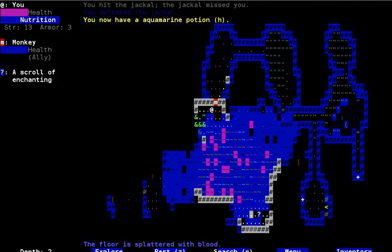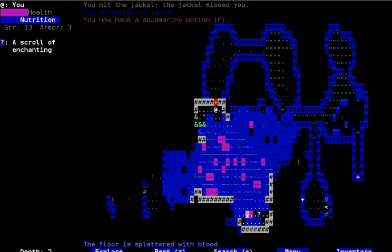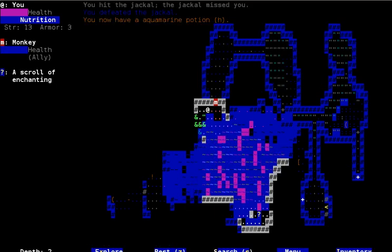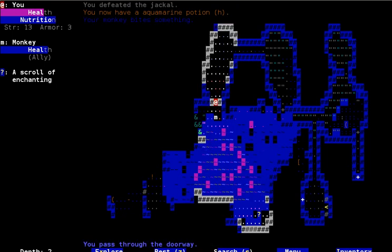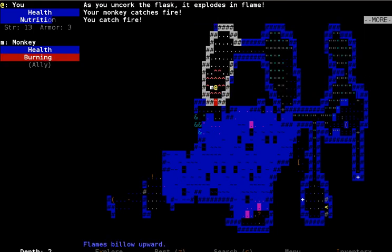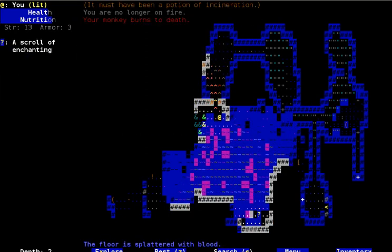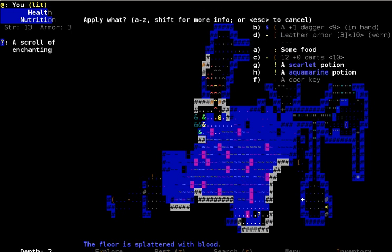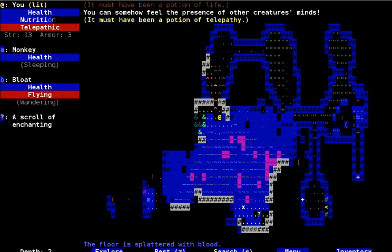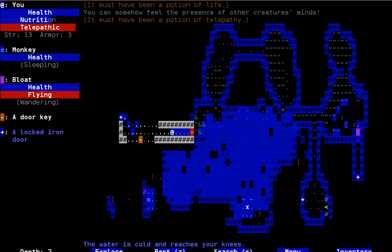Jackals. I think it's time to test some of these potions. Actually no, because I'm probably going to catch on fire from one of them, so let's take a nap first. Now, test some of these potions. Well, I called that. Good thing there's water right there. Potion of life. And telepathy. I think my monkey just burned. That's sad, but it happens.